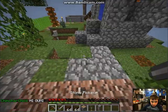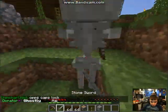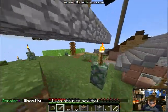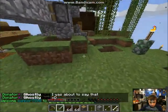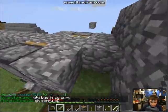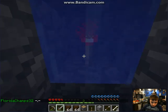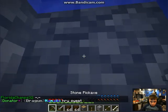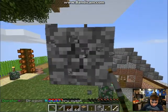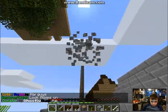We go out here and the first thing we can see is a cobblestone generator. The nice thing about this cobblestone generator is it's really easy to start up. You know a piston can only push 12 blocks at a time, so you have to go into here after the maximum limit is reached and break the redstone torch. The nice thing is you can go AFK with something on your mouse and get lots of cobblestone if you have an unbreaking pickaxe.